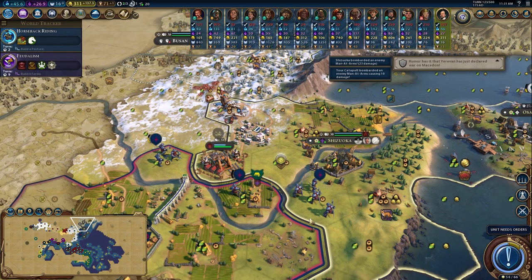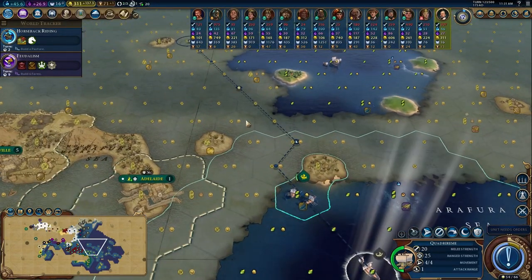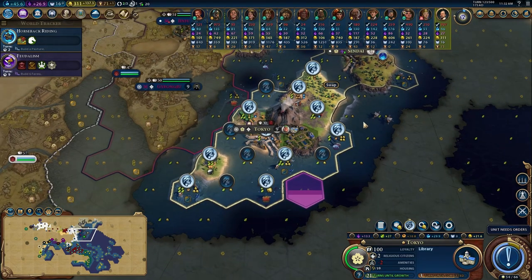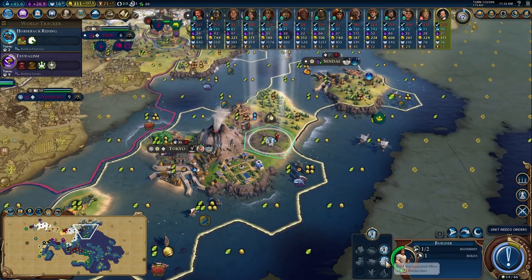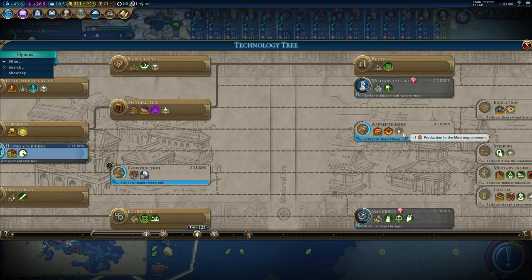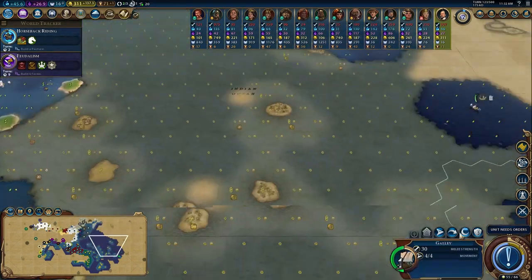Swordsman will come out next turn; then we can go on the offensive a little bit. I'm going to start sending more quadriremes back - want to use them in the assault on Yeonju and potentially for defense as well. Tokyo, let's throw a mine on there to make it a little more productive. We're not too far off from securing Apprenticeship, which will add extra production to that mine improvement.